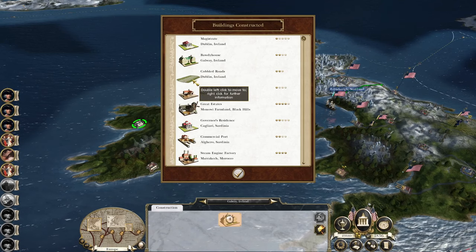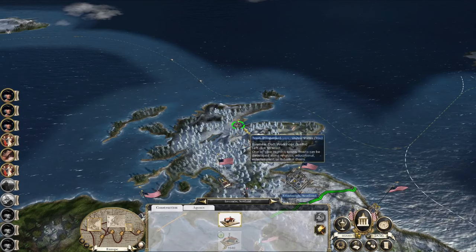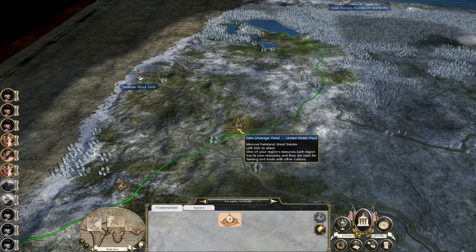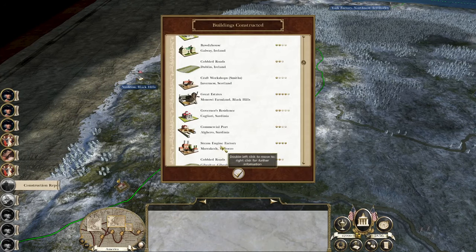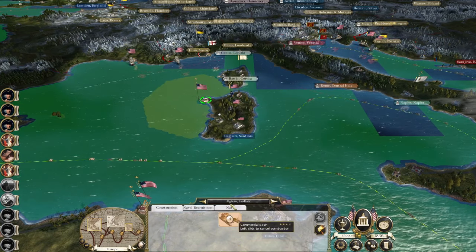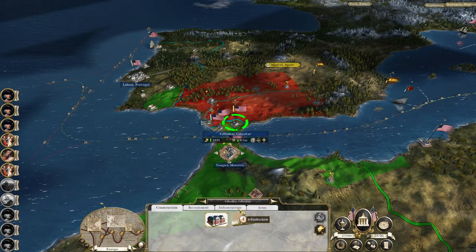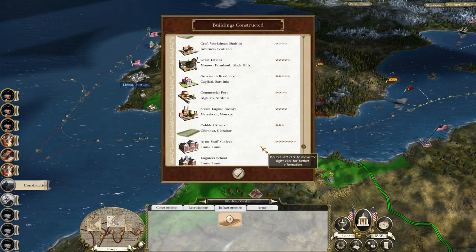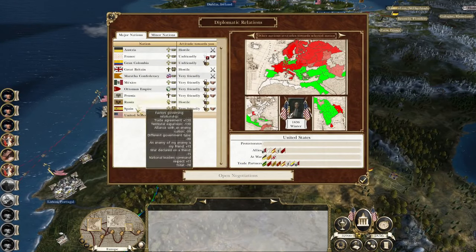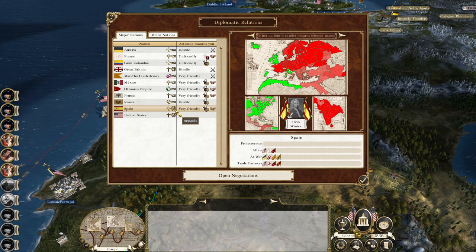Dublin's got cobbled roads, let's get metalled roads. The Black Hills have been developed. Steam engine factory, a couple of army buildings. Spain - you are now a republic!